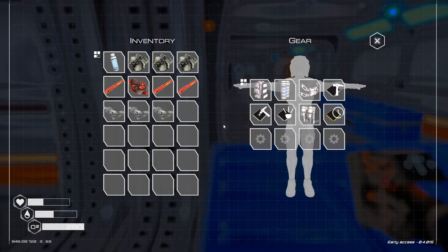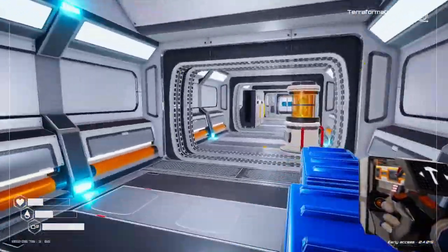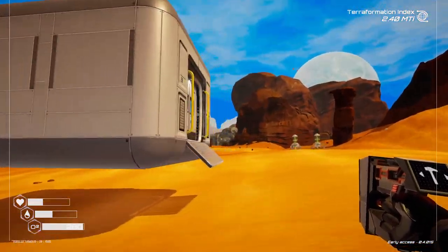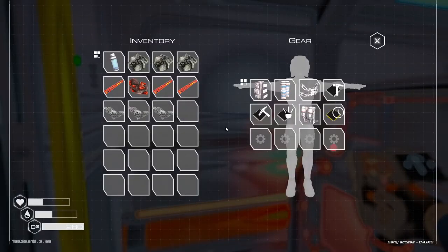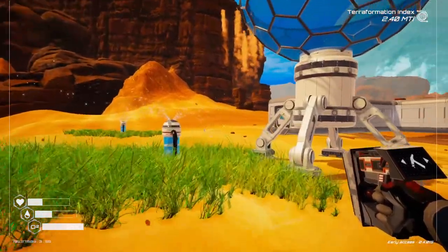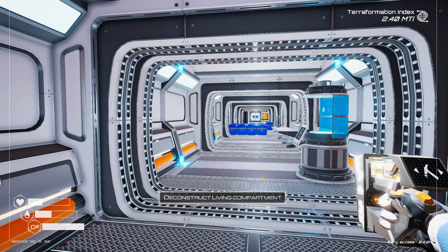I'm going to go and dismantle these, because I was going to move these over anyway. I've been thinking about where I want to actually place these, and I kind of want to get a heat room set up over in the cave there. I'll dismantle the rest of them and craft up the rods, and then we'll get back into the cave and start building these things.